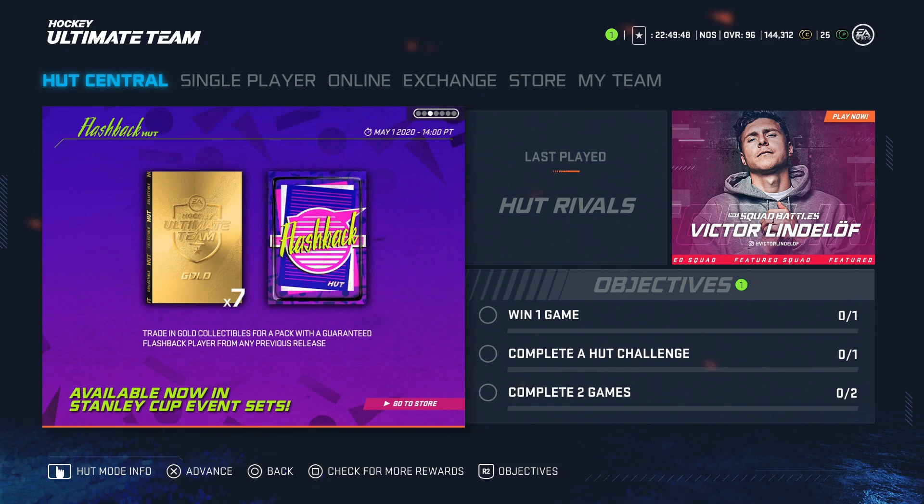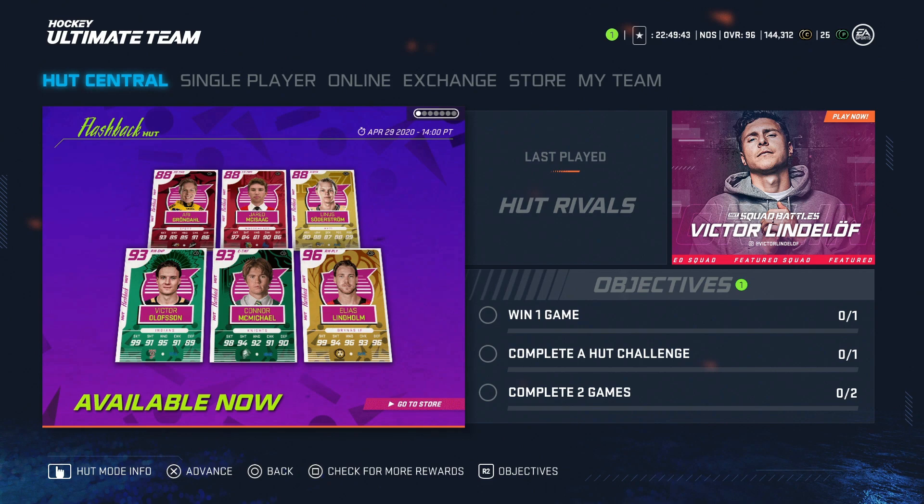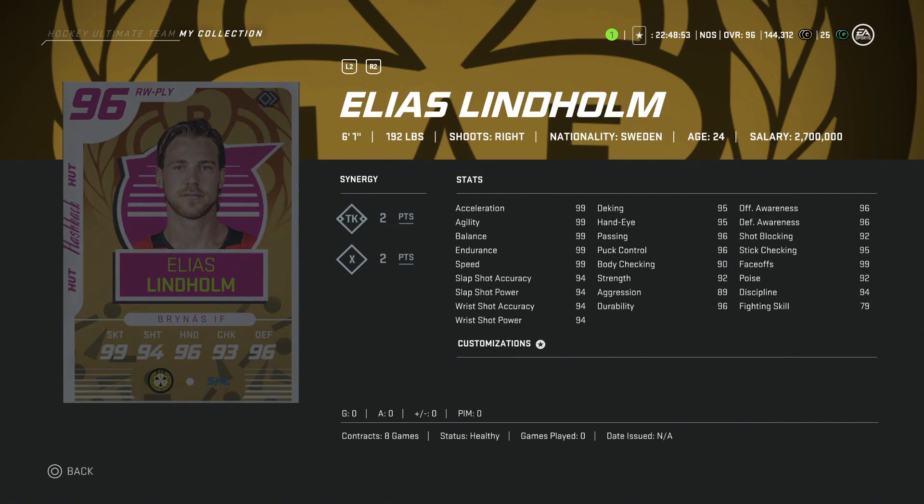First, let's take a quick look at a few of the cards — specifically the Elias Lindholm and the Connor McMichael, as well as the Olofsson — because these actually still have value in terms of their release and are cards you should probably go after if you're looking to upgrade your team outside of that top-end stuff. Let's go take a look at those three right now.